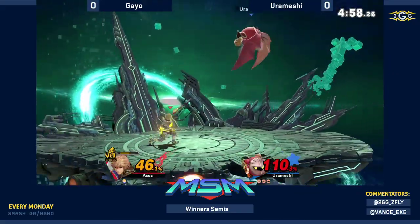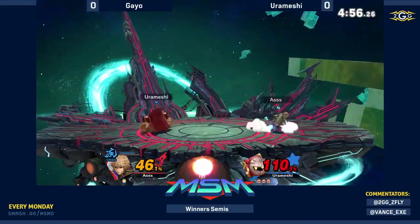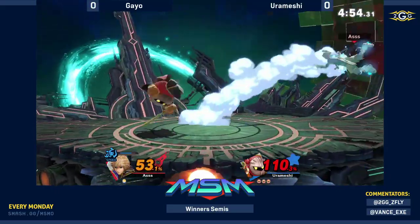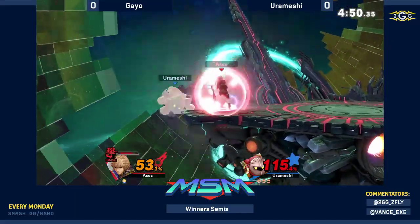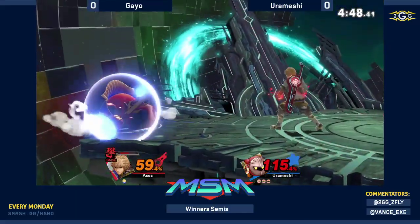Stays on the hold shield there, into Shield Art. He's probably going to have to utilize Shield Art as much as possible — this is the last stock. Urameshi is still sitting on three. Here comes Smash mode. We really don't need an F-tilt or forward air right now.